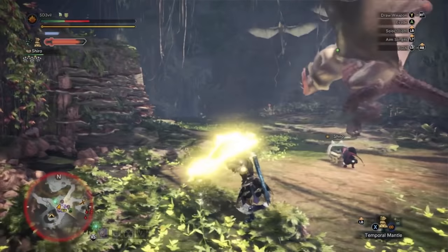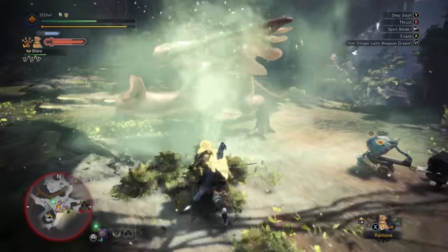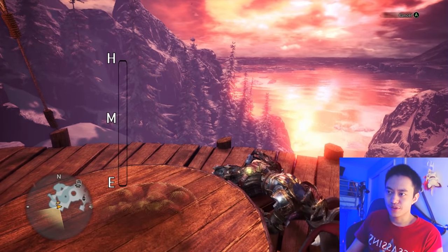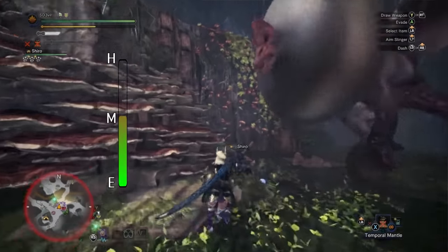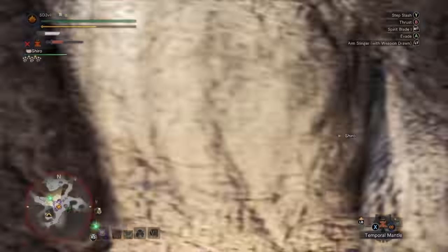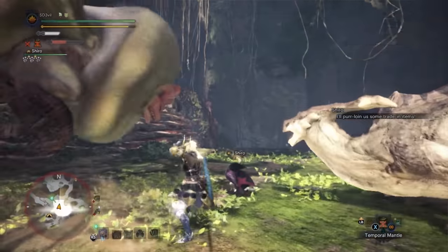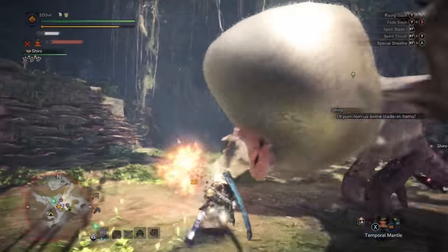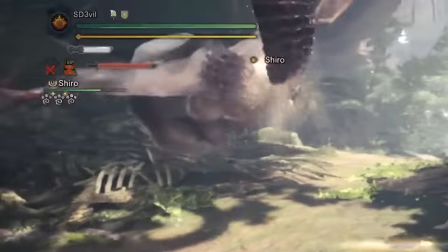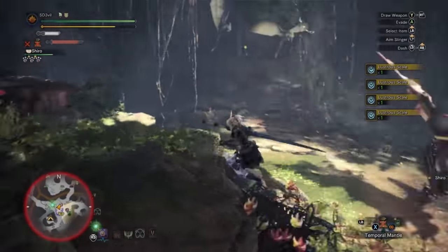Next is the Long Sword, which is an easy weapon and a favorite of mine — it's fun to do the Helm Breaker, slicing downward for multiple hits. In terms of difficulty I'd put it at medium, maybe just a little above medium, because learning the counters is very useful but timing them can be hard. You also need to keep an eye on the Spirit Gauge in the top left, but overall it's quite easy — definitely a medium.